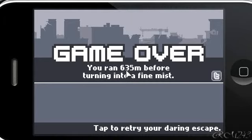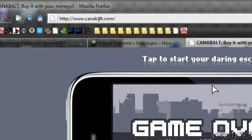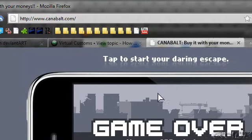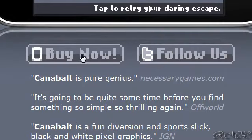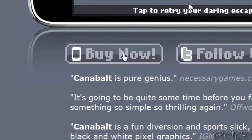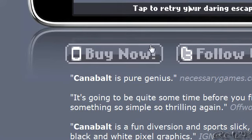Hello guys, in this video I'm going to show you a cool game on the internet called Canabalt. You can go play it at Canabalt.com. This game is really simple — you just have to escape from the apocalypse, because you have to run and jump on buildings and try to escape every disaster that happens. This is also an iPod Touch or iPhone app, so you can buy it for the iPod Touch or iPhone.